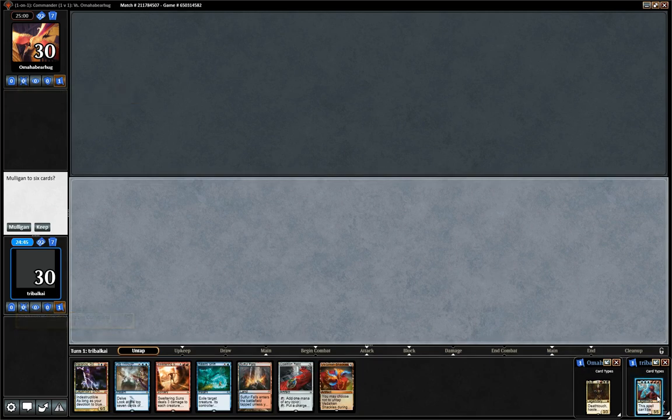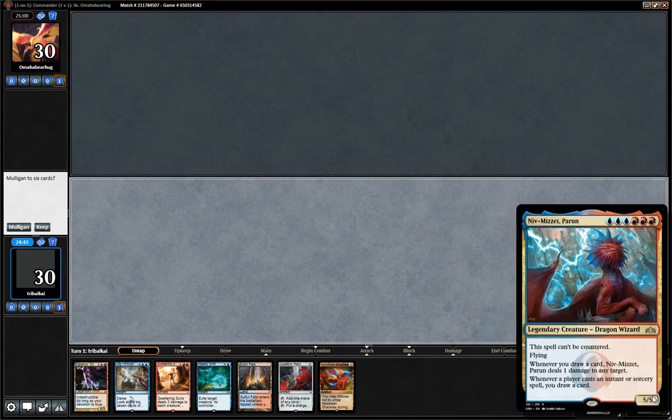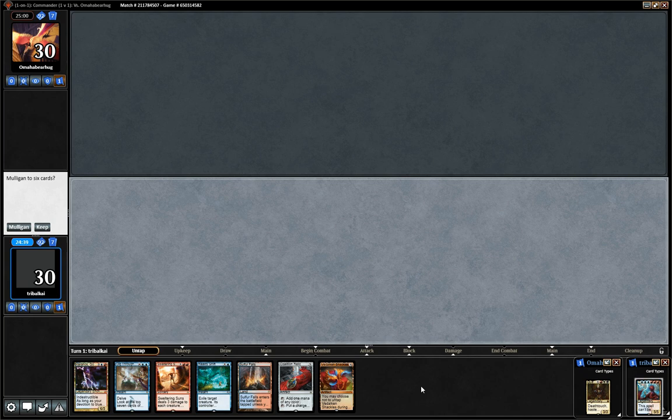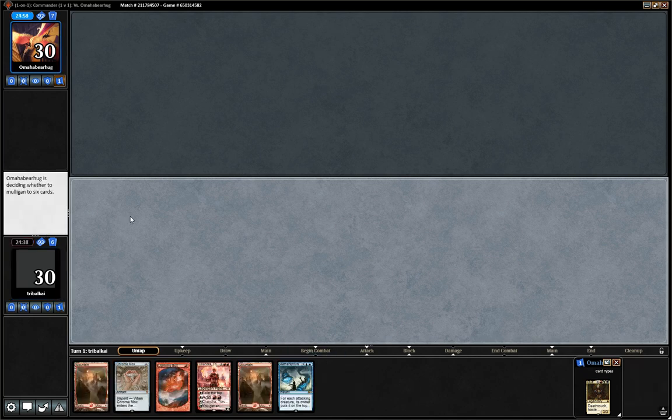Okay, gonna try this again. Just played against this opponent and they scooped early. Niv-Mizzet Parun versus Queen Marchesa. We don't have a keepable hand, so Mulligan is our only option there.